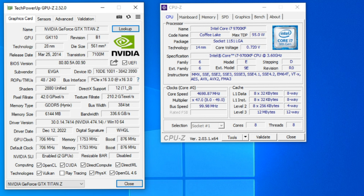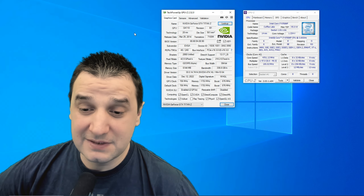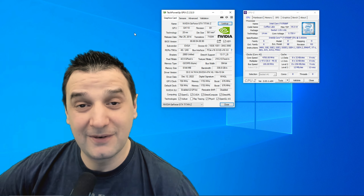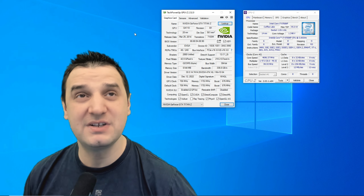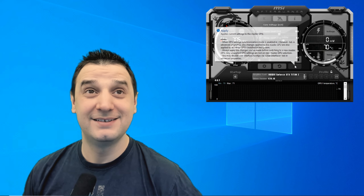706 MHz per core with 1753 MHz memory clock. Today we're going to see how this video card runs — it's a dual-GPU card. We're going to jump into some games. By the way, you're going to hear the fan because I have to keep it on maximum — it's already at 70 degrees idle.